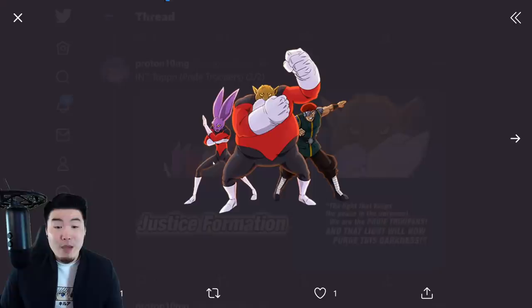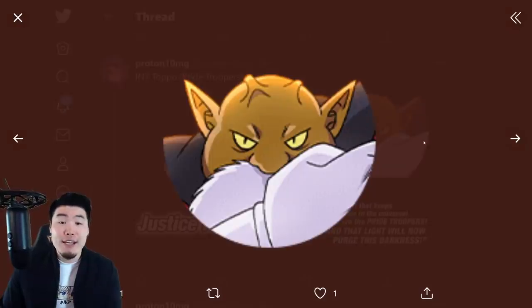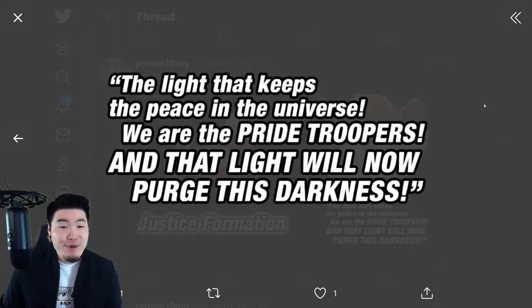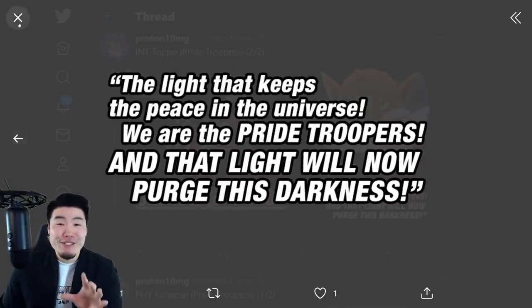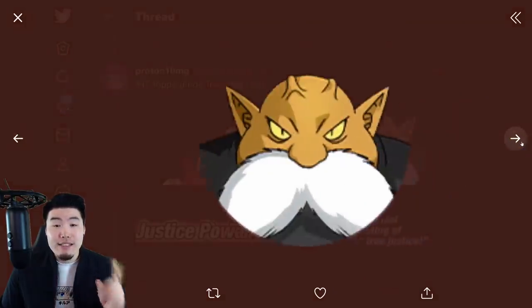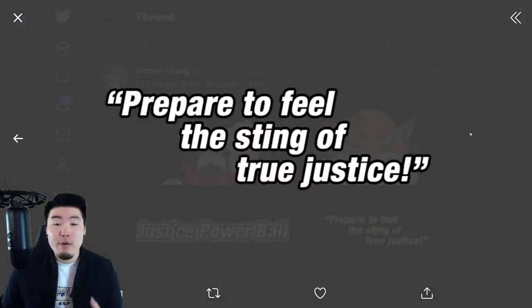That is the free-to-play unit. Then we have a new summonable unit — the INT Topo slash Pride Troopers. He's going to be the new side unit dropping with LR Jiren's banner. Spoilers by the way — we are going to be getting LR Jiren, in case you guys missed it. These are the assets for the Topo; it's a very very long super attack line. We also have the assets for the SSR version of Topo before he's token awakened.